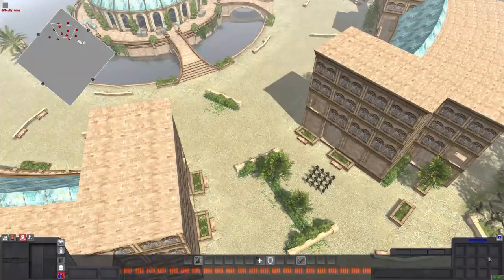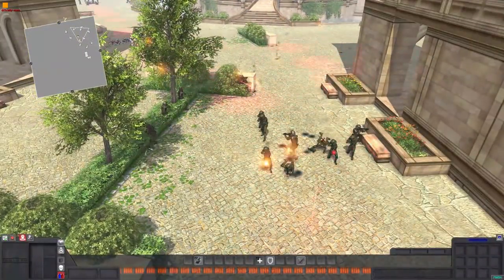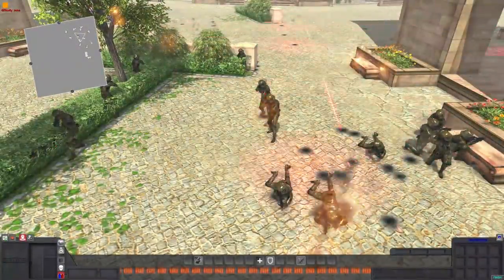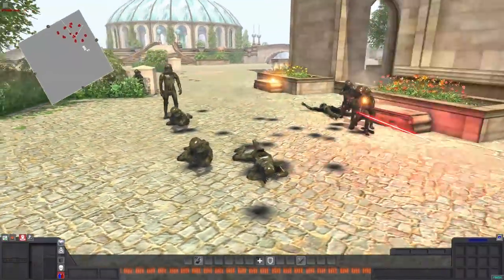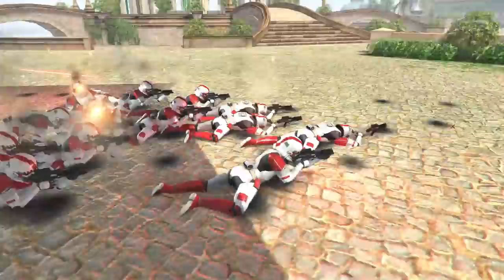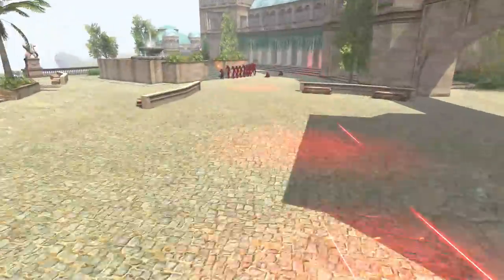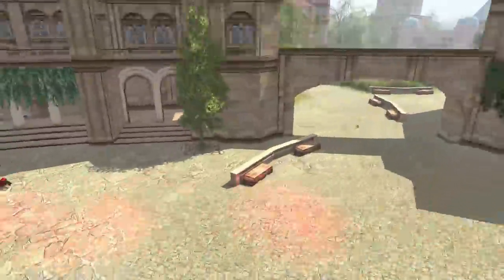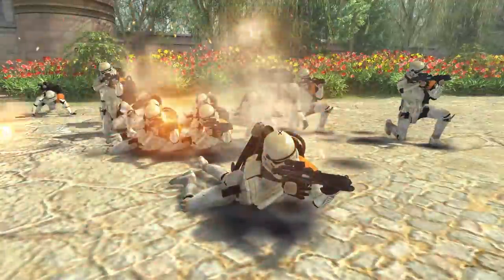Alrighty then gamers, let's go ahead and press start and check out the battle. Right off the bat, Forest Troopers are taking quite a bit of damage, caught between the Butter Boys and some Shock Troopers. Shock Troopers are also caught between Storm Troopers, and Storm Troopers are caught between Sith Troopers. It seems like everyone is caught between someone in this instance.